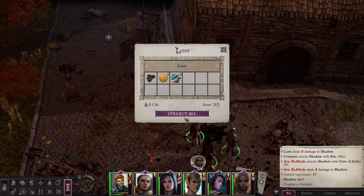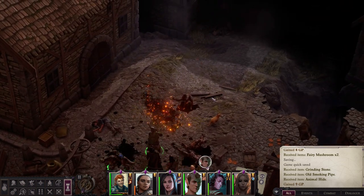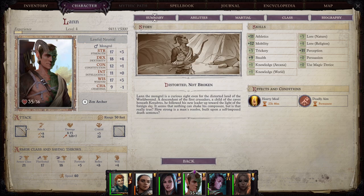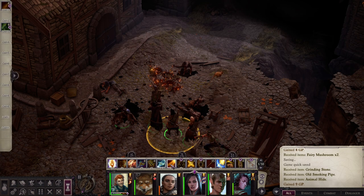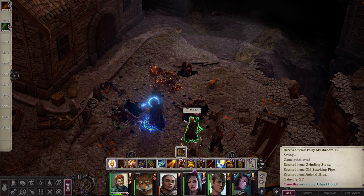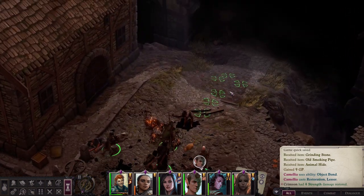We did it! Let me press F5. I think I tried this fight — I can't even remember how many times. I think the strength has been drained from Crimson. Let me check if I have the chance to restore and clean some strength. Plus four — it's not everything, but at least okay, let's continue.